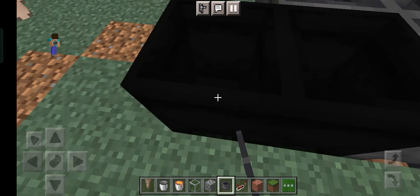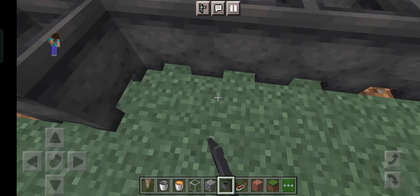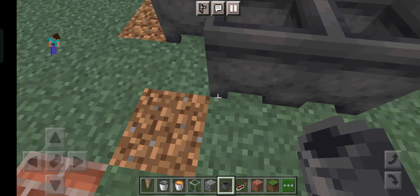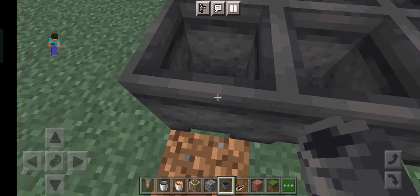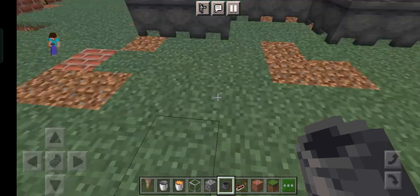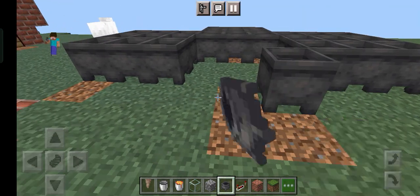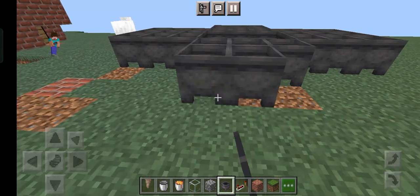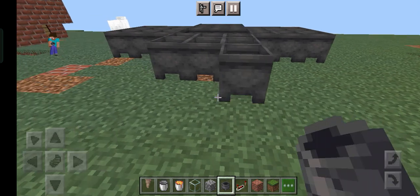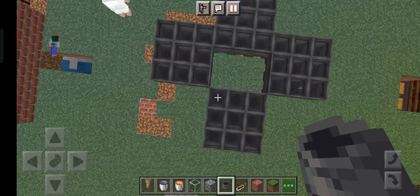One, two, three — one, two, three. If you want a small farm you just leave it by making only nine cauldrons. Now here you are going to be keeping another set of nine cauldrons — one, two, three, one, two, three, one, two, three. Done.